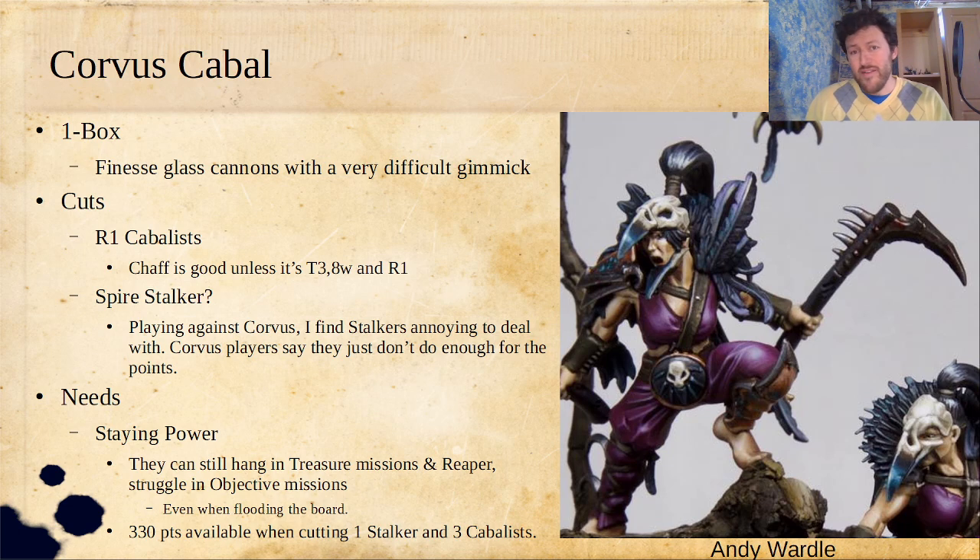I go back and forth on Spire Stalkers. That is kind of the middle-of-the-pack fighter out of Corvus Cabal. When I play against Corvus, I find Stalkers really annoying to deal with because they've got 15 Wounds and deal respectable damage. But the Corvus players in my playgroup say that the Spire Stalkers just aren't doing enough for the points. Spire Stalkers are fairly expensive, and the box comes with two of them. I think I would start by only playing one of them, and if you really love them go back to two, but then you can make the decision to cut them later.